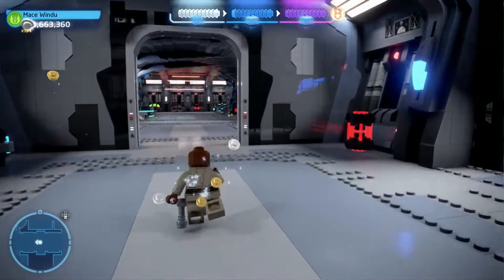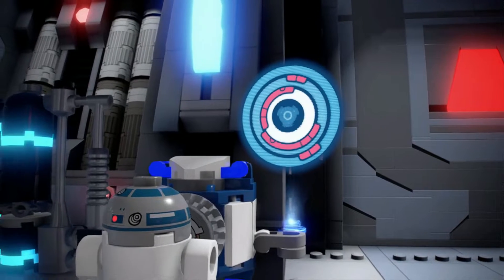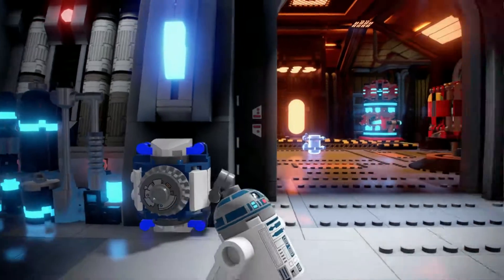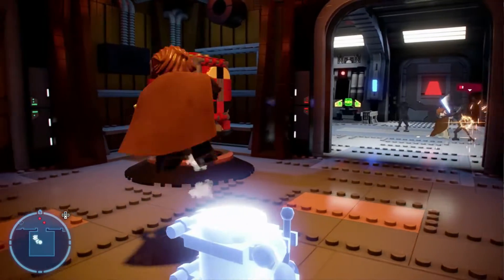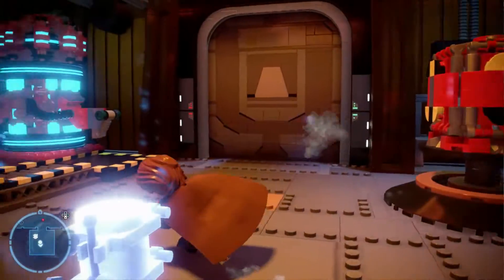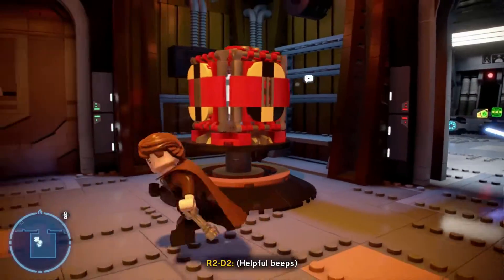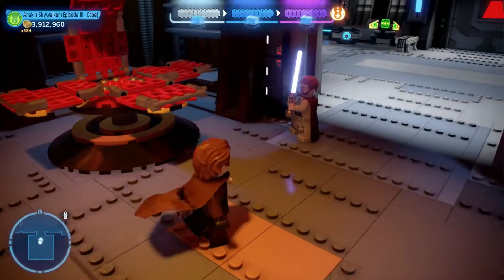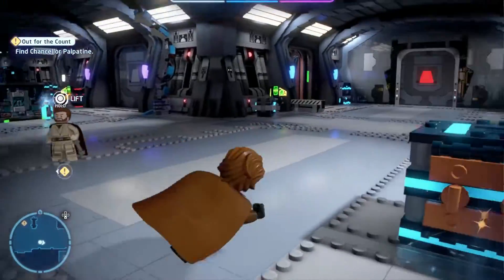If you leave this room and turn left you'll find an astromech panel through these doors. Once you unlock this panel, the door will open and you'll find a holographic mini kit. Once inside the force field you'll need to use the Force to pull down three levers; doing so will unlock the force field and open a box which will give you your second mini kit.